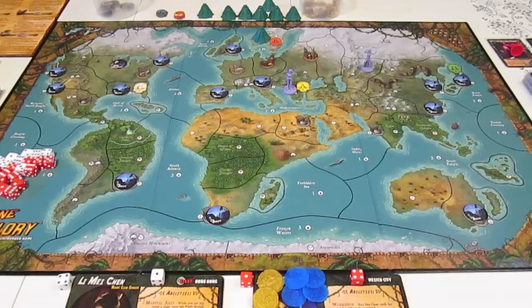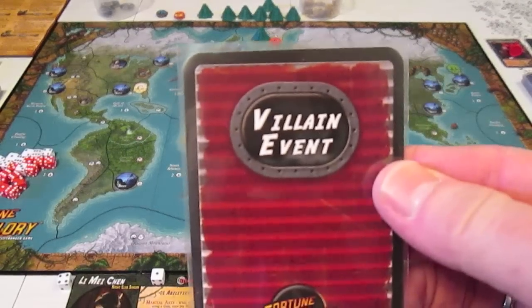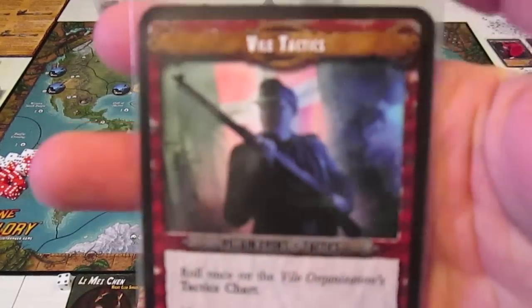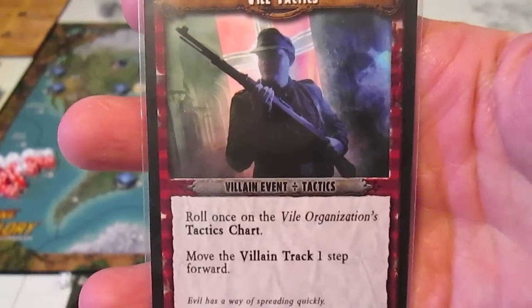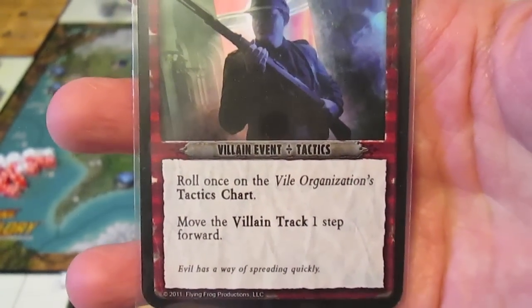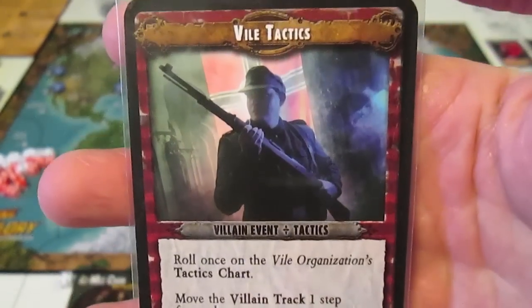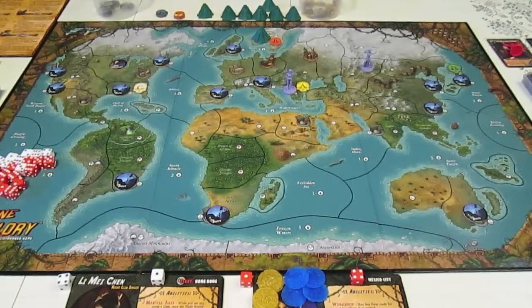That wraps up the adventure phase, and now we're into the villain phase — always exciting. The first thing is the villain event card, and it's Vile Tactics: roll once on the vile organization's tactics chart and move the villain track up one step. Evil spreads quickly in this game. The villain track moves up to five — they're one-third of the way to victory.